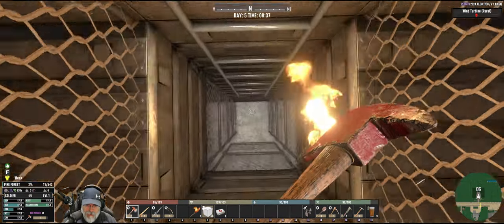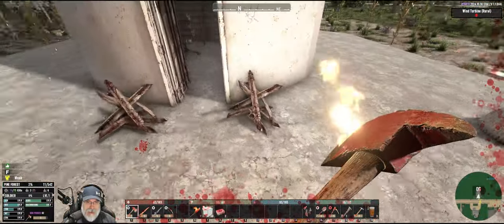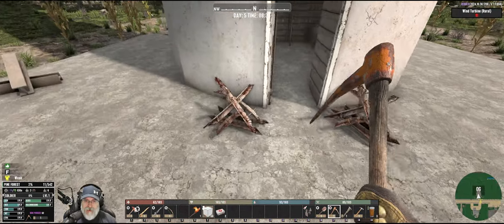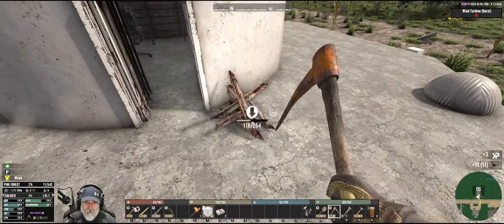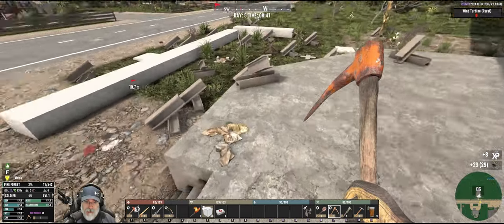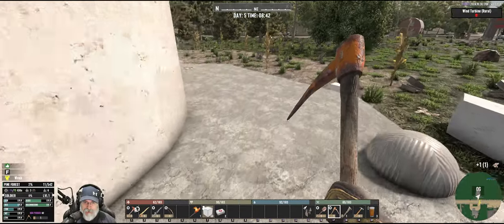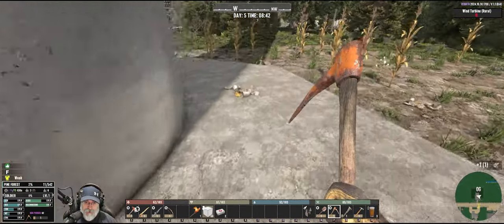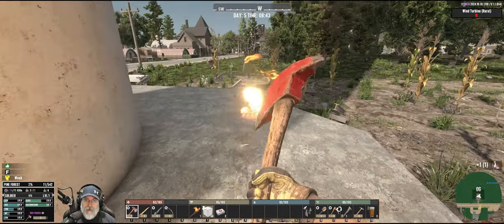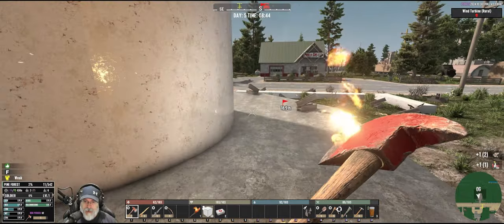Next order of business is for us to go touch grass. Ow! God damn it! I wanted to leave these spikes here because of the zombies, but I obviously have not grown up enough to handle spikes on my base. I cannot trust myself with spikes on the base, so we're removing them. Again, it's not my fault - it's the spikes' fault. They lure me into them and somehow I just can't resist.